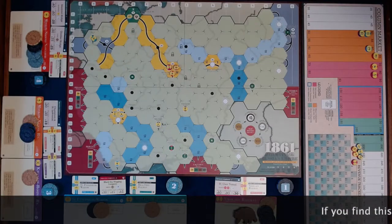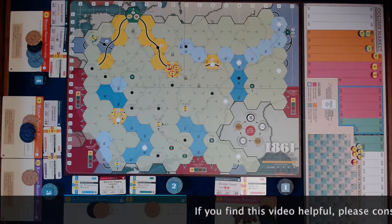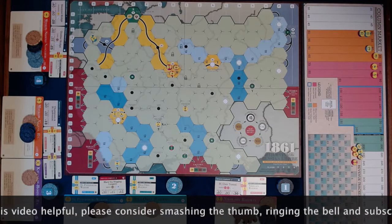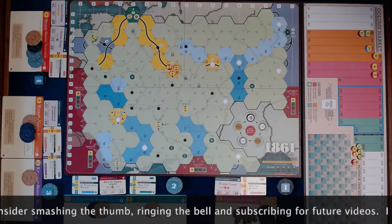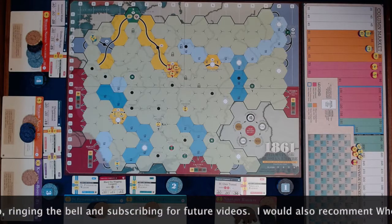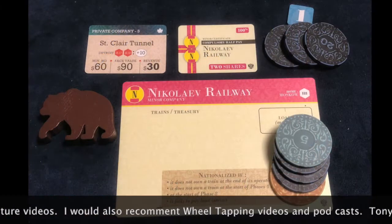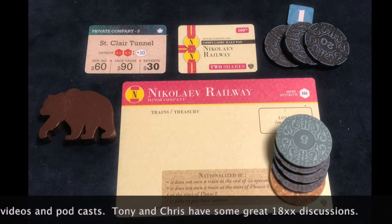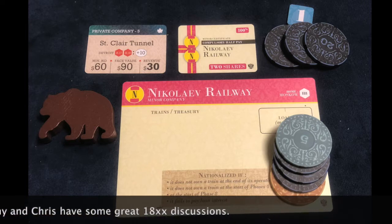If you are new to 18xx, prior to playing your first game it is recommended to use the quick start manual to play through the example of play — that is what I'll be doing in the rest of this video. On page 26 of the main rulebook is the 1861 short variant. The example of play has us setting up in accordance with this variant. You're going to start by giving each player $40 cash.